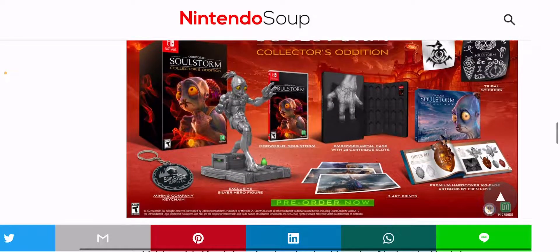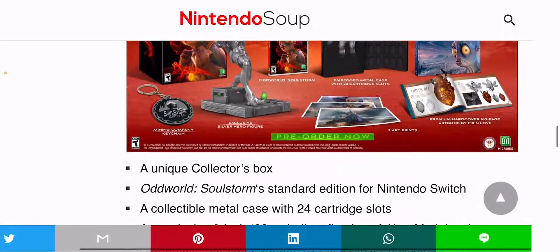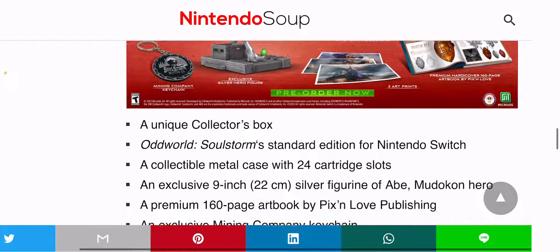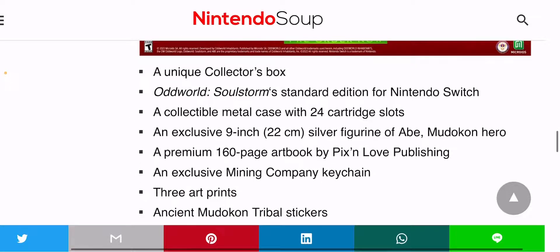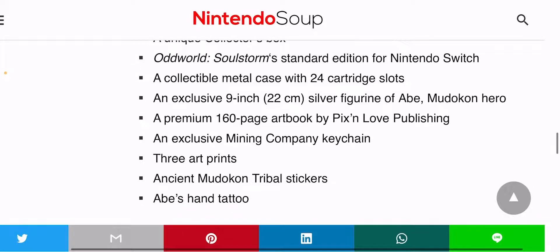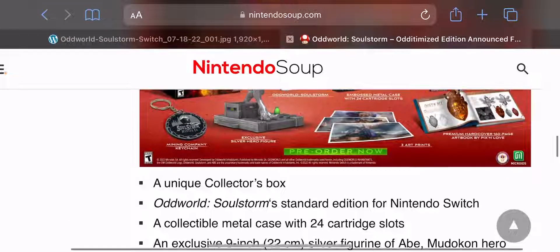I'm loving the fact that it's a lot different than the previous Oddworld Soulstorm. The Collector Edition includes the Oddworld Soulstorm Standard Edition for Nintendo Switch, a collectible metal case with 24 cartridge slots, an exclusive 9-inch 22-centimeter silver figurine of Abe, a Mudokon Hero, a premium 160-page art book by Live and Love Publishing, an exclusive mining company keychain, three art prints, ancient Mudokon tribal stickers, and Abe's hand tattoo.